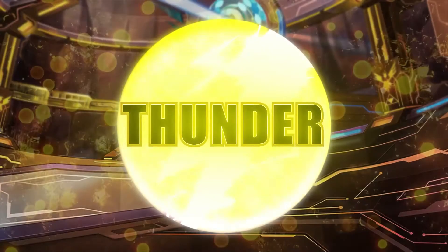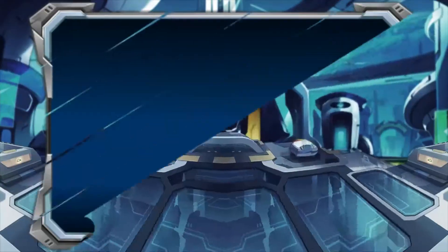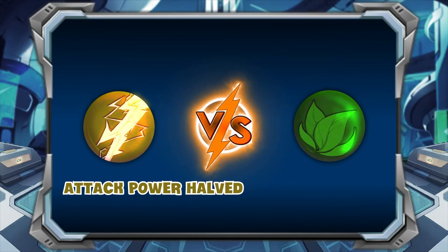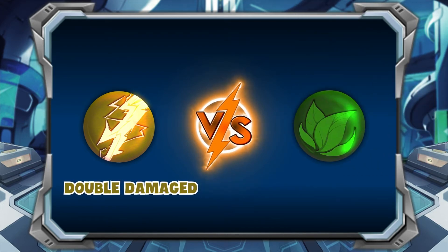The fourth type is Thunder, with monsters Giga, Eudora, and Cygna. Attack Ability: Double attack against Water. Attack power is halved against Earth. Thunder has the highest crit damage of all types. Damage reduction against Water. Normal damage against Light, Dark, and Fire. Takes double damage if confronted with Earth.